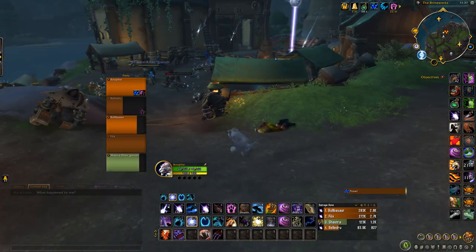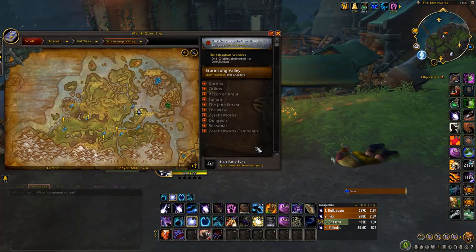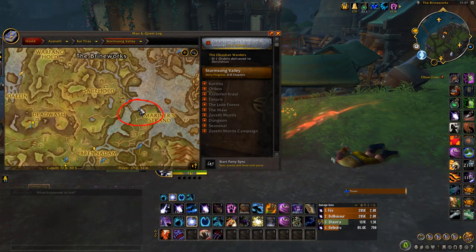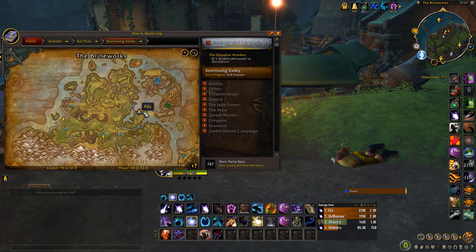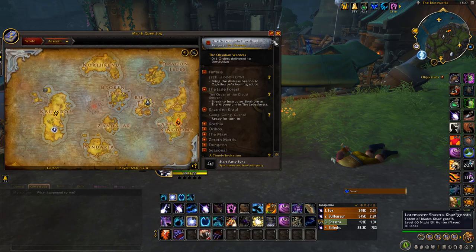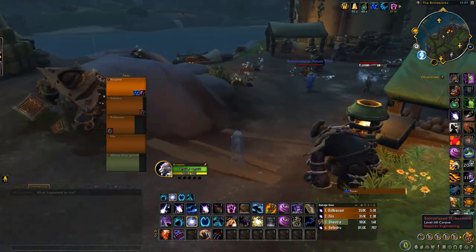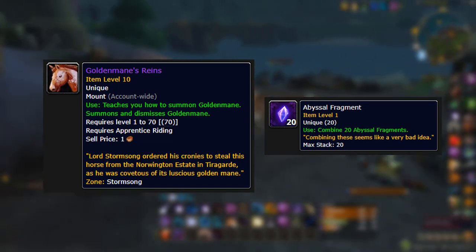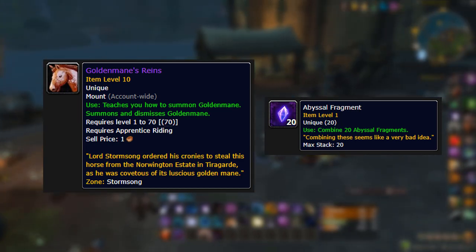Welcome back to another Dragonflight gold making video. In this one, I'm going to be showing you a farm for a mount right here in Storm Song Valley. The item you're going to be farming is worth a whole heap of gold and sells really well — the Golden Mane's Reins. This is a mount that a lot of people want to buy.